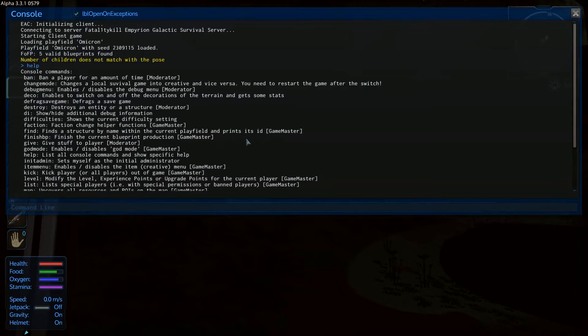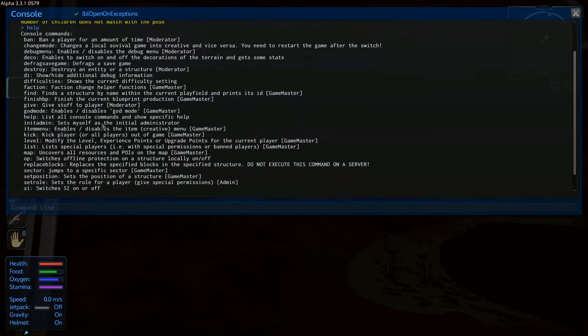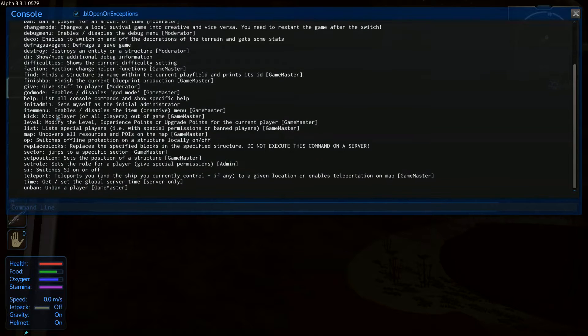'Find' — find a structure by name within the current playfield and print its ID. 'Finish BP' — finish the current blueprint. There's 'give' — give stuff to a player. 'God mode' — enables and disables god mode. 'Help'. There's one to set yourself as an administrator. 'Item menu', 'kick', 'modify level', 'list special players' with special permission or ban players. 'Uncover all resources'. Switches offline protection on a structure on and off.